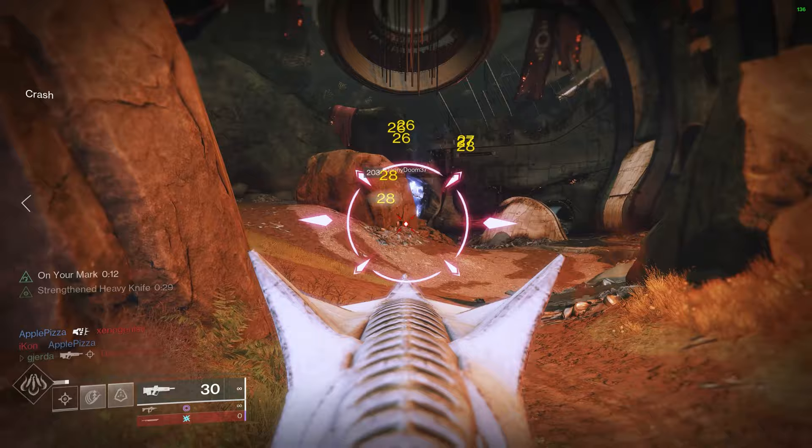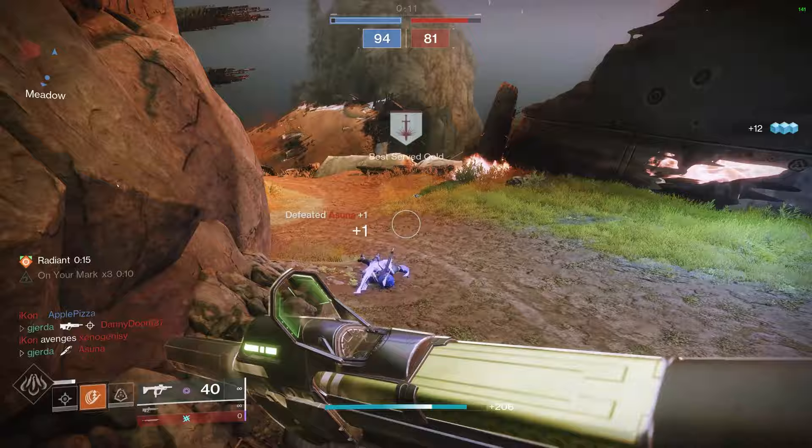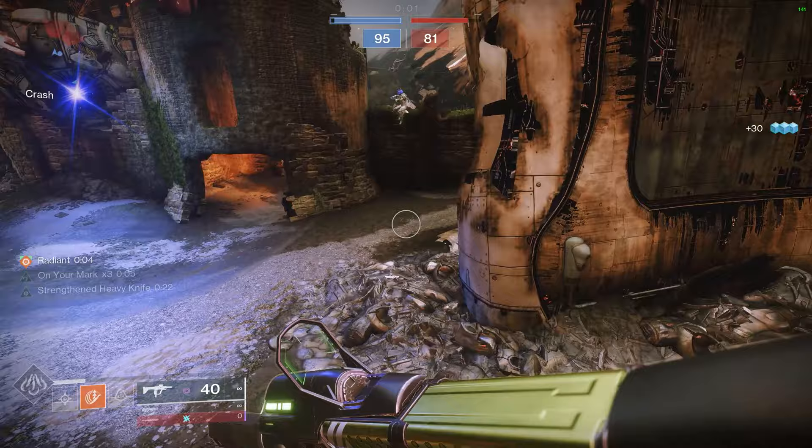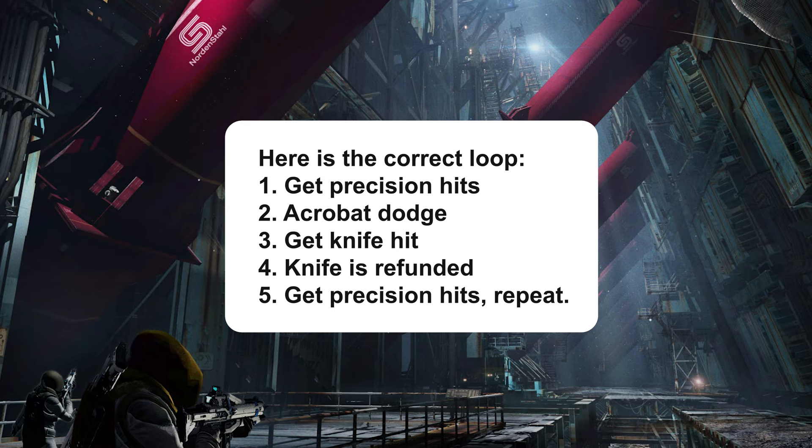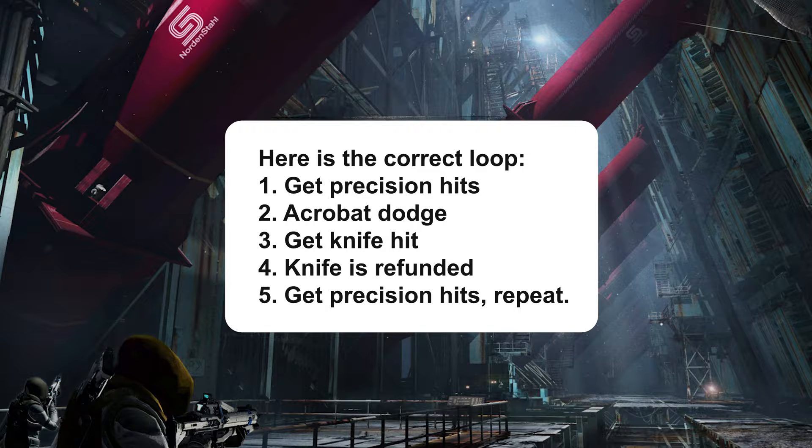If you get a powered melee hit, which is pretty easy to do with these Atheris knives, then you get Radiant. And if you have Knock 'Em Down equipped and you get a knife kill — keep in mind, only has to hit the body for a kill — you get your entire knife back immediately. This makes Atheris builds way better, and I'm so sorry I forgot to mention it in the last video. However, because of this mistake, I got to make you another video, so win-win.